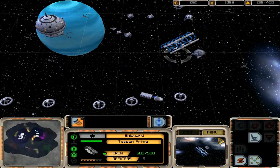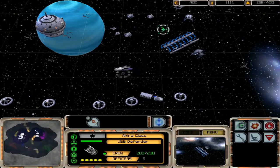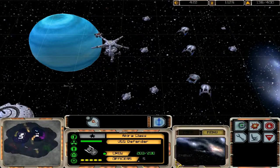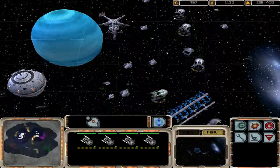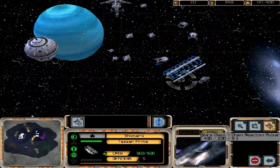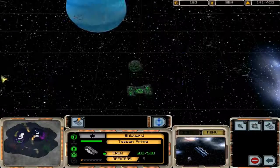That should give us plenty of Dilithium for maybe two or three ships. I forget how much it gives you. There's another Akira-class vessel — that makes four over here. I want a full eight. And that's eight, not including this one because I'm going to leave that one over there to help the Enterprise.